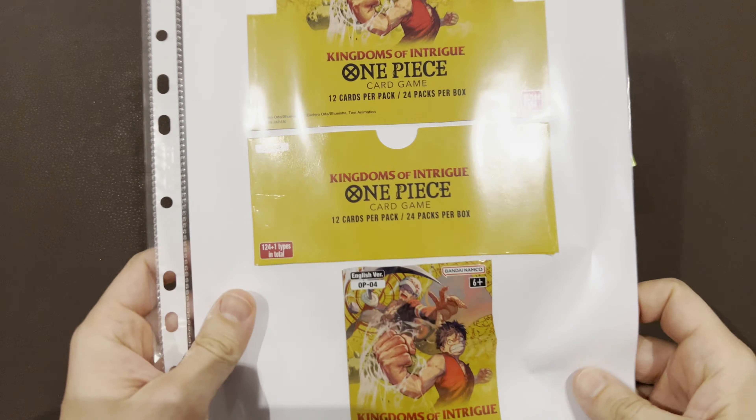Welcome back to Board Games Daddy. I'm starting a new set of videos from the decks I've built from a box of One Piece Card Game OP04: Kingdoms of Intrigue. From this set I've built five decks: Don Flamingo, Queen Nefeltari Vivi, Rebecca, and Crocodile. The next videos will show what's inside each deck.